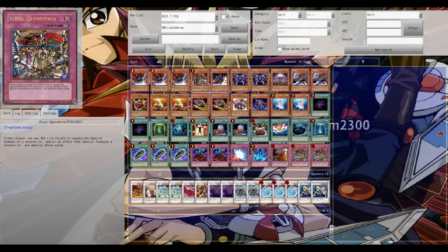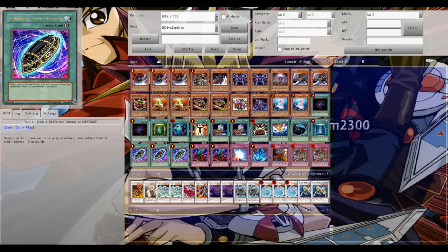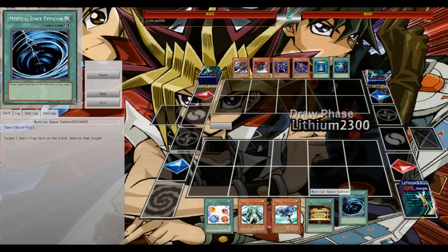I think Zombies have the advantage because of Royal Oppression, Dragodia, and all of the recruiters — Mystic Tomato, Pyramid Turtle. But on the other side, Light and Darkness Dragon is still a very good boss monster. Zombies is a kind of slow deck that needs setup, so a card like LADD can definitely tear holes in the zombie setup. Let's hop into the first game.